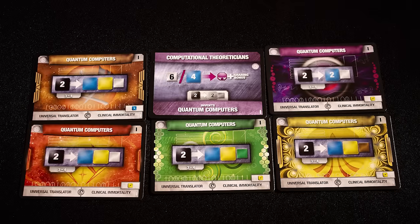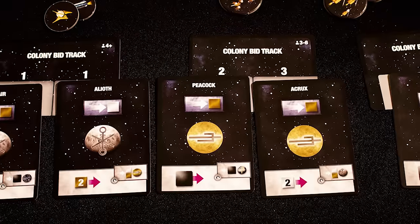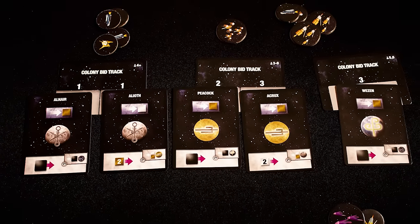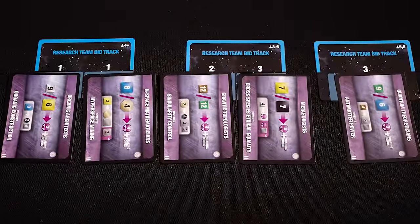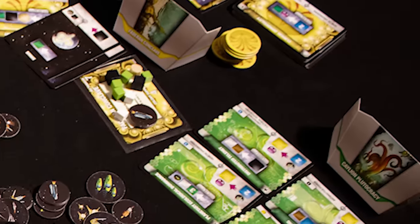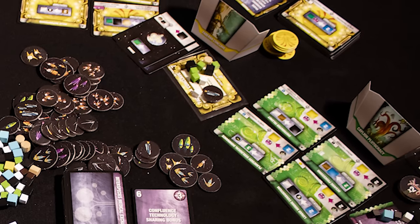Then any technologies researched that turn are shared to all other players, who either gain them as converters or use them to upgrade existing converters. Finally, you use ships to bid on planets, with the highest bidder getting first pick of new planets. Then repeat that process for getting new research teams to discover new technology.